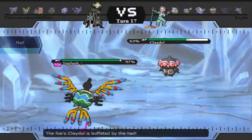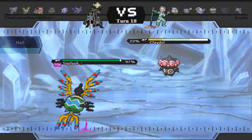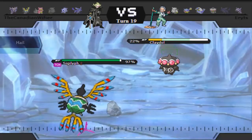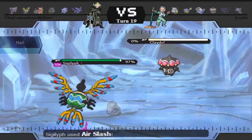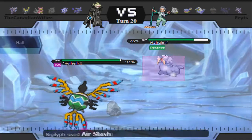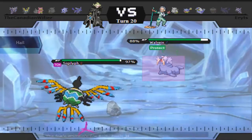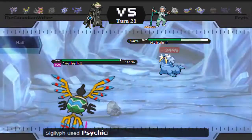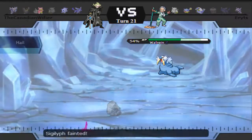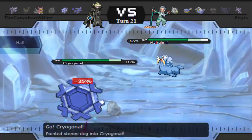I was hoping to get a flinch so that Claydol couldn't rapid spin away my Stealth Rocks, but I miss the Air Slash. That lets him rapid spin and set up his own Stealth Rock. I go for Air Slash in case he wants to switch into Sableye. With rocks gone, I go back to Air Slashing Walrein as he spams Protect. He finally kills me off with Blizzard — something he could have done a long time ago. I thought I could survive one but apparently not.